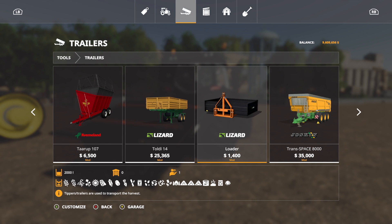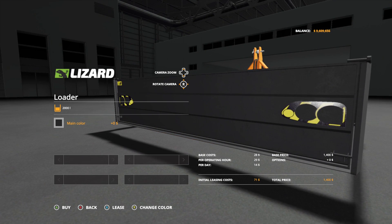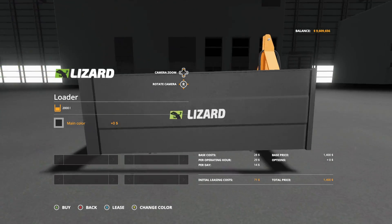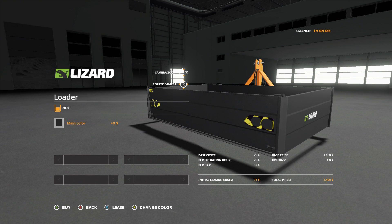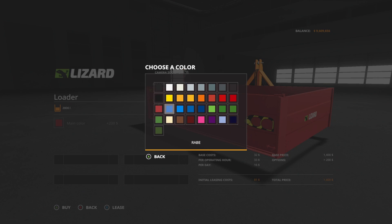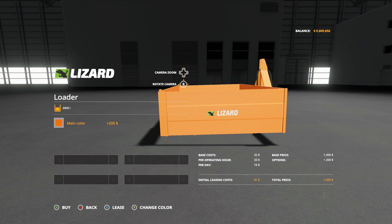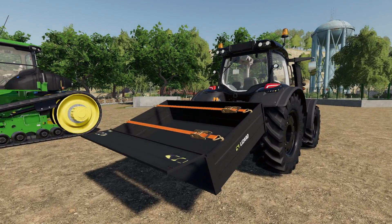Here's the problem: don't go looking for 'transport tool' because you're not going to find it. You're going to find 'Loader.' I don't know why they keep changing the names on these things — kind of getting annoying. But here it is: the Transport Tool, or the Loader, 2000 liter capacity. Main color you can change to whatever color you'd like. It's going to cost you $1,400 base price, $1,600 when adding the color. I like it.